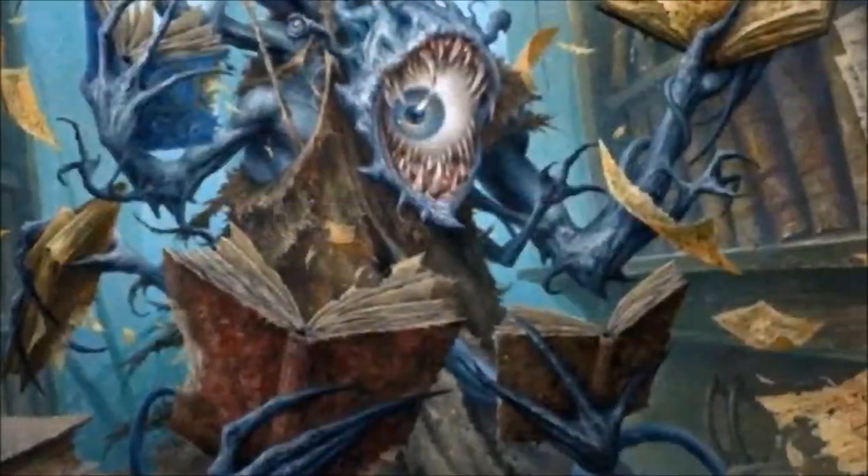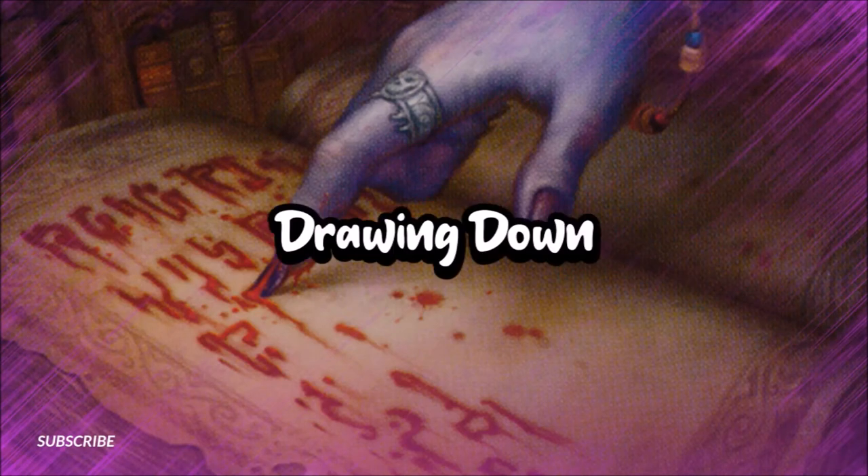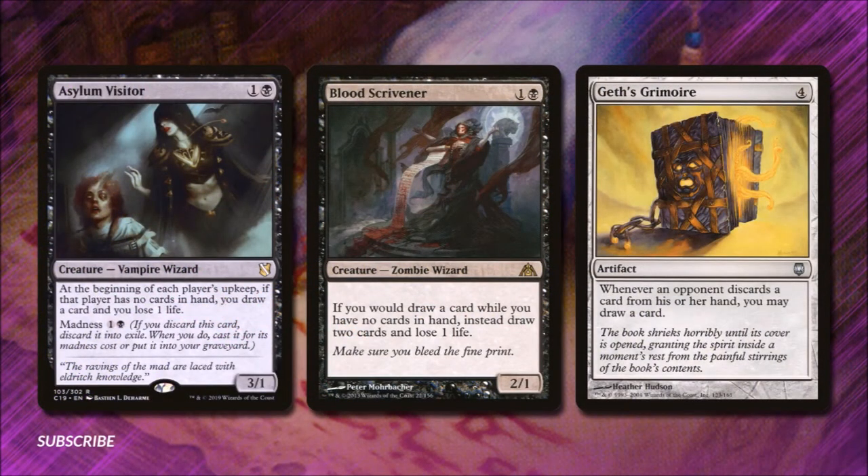In our first section, we will be supplementing our draw in Drawing Down. Asylum Visitor costs 1 and a black and is a 3-1 vampire wizard. At the beginning of each player's upkeep, if that player has no cards in hand, we draw a card and lose 1 life. It has madness for 1 and a black. Since some of our spells can cost us to discard as well, it's nice to be able to still play Asylum Visitor off of a discard. Once our opponents' hands are empty, this guarantees us 3 draws a turn cycle — excellent value.